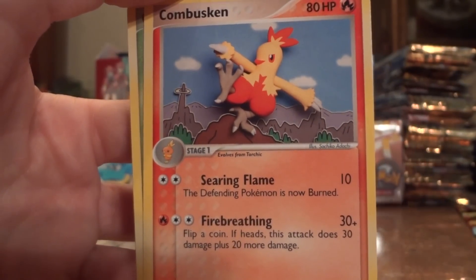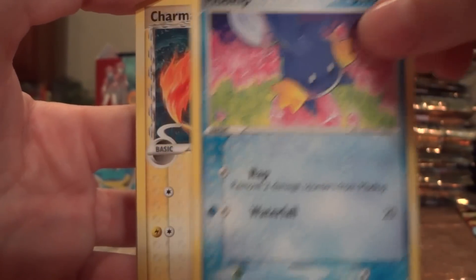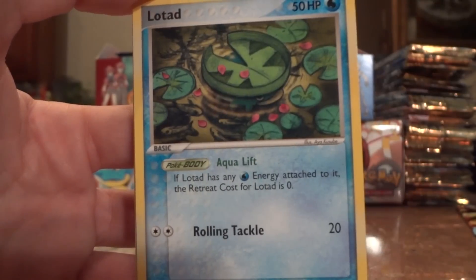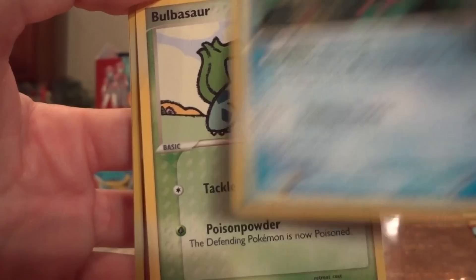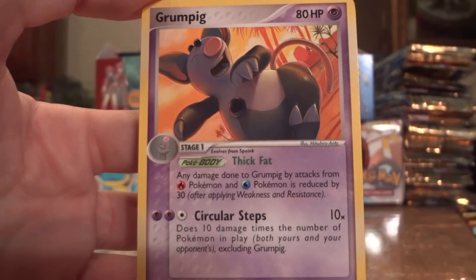Windstorm, Combusken, Cacnea, Mudkip, Charmander, Lotad, Bulbasaur, Bulbasaur, Dugtrio Reverse, and a Grumpig.